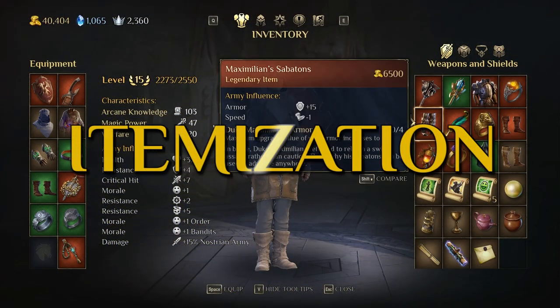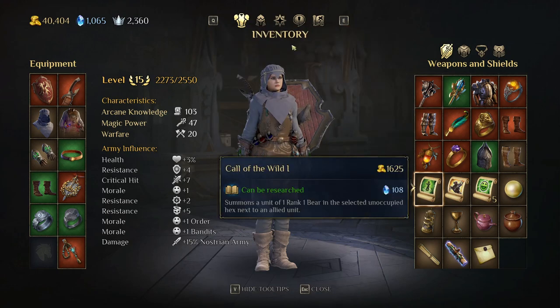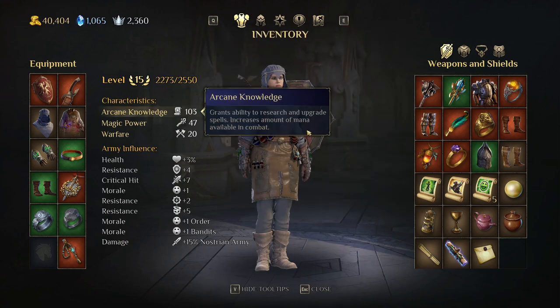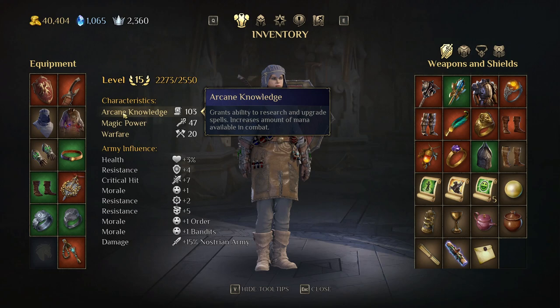Now let's talk itemization — what do items do in this game? Keep in mind your main hero does not fight directly; they cast spells and lead the army. Your main hero has three main attributes. First is arcane knowledge, which is used to upgrade and research spells. The higher the arcane knowledge, the more spells you can learn, and it also increases the amount of mana available during combat.